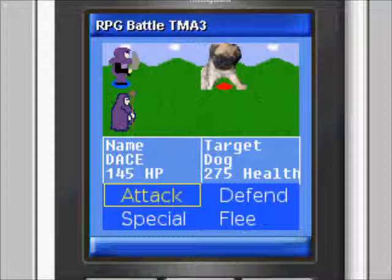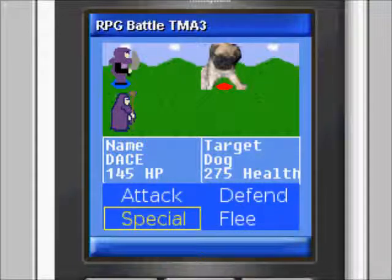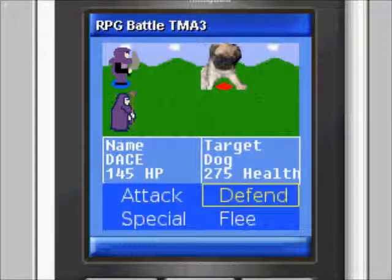Battle screen actions: you can use the directional pad up and down buttons to select actions. The up key goes backwards through the list, whereas the down key goes forward. Selected actions will have a yellow box around them and the text color will change from white to yellow. Players can choose from four actions. Attack — attacks the selected NPC target. Attack does a base amount of damage determined by level, equipment, and class. Attack hit rate is 95%.